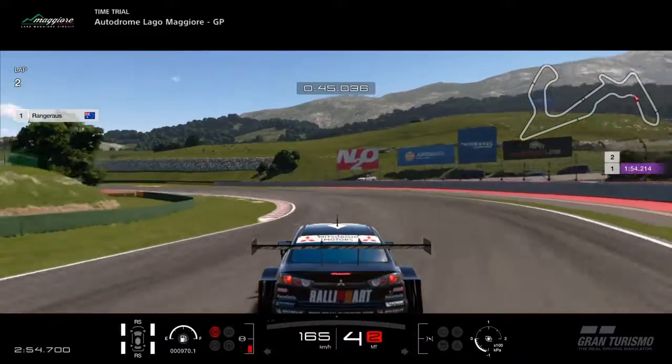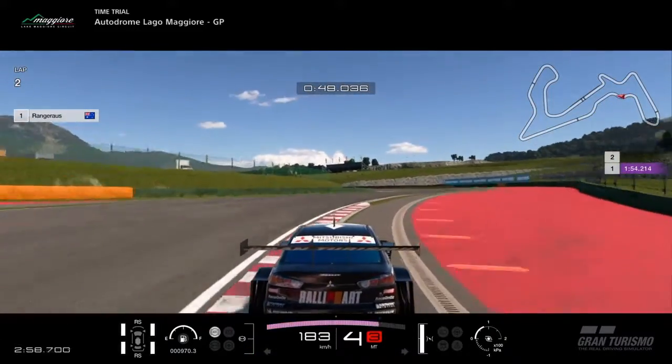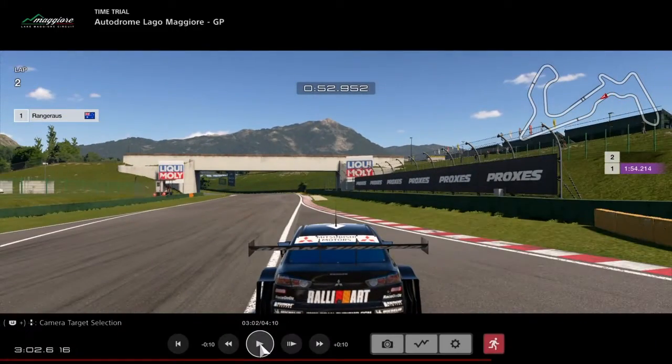For the S's you need to keep at least two wheels on the red and white curbs. Carry as much speed as you can, and on the exit you can use as much of the asphalt as you like.